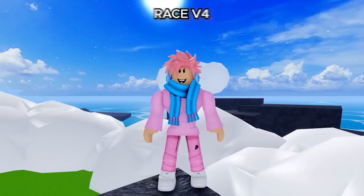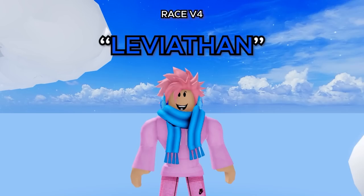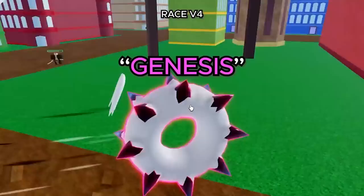Moving on to the V4 races. First is Berserker — it's actually in a special red color — and you get it by unlocking Human V4. Next is Thunderbolt by unlocking Rabbit V4. Then Leviathan, which is actually a type of fish, by unlocking Shark V4. Next is His Majesty by unlocking Angel V4. Then Nightwalker by unlocking Ghoul V4. And finally Genesis by unlocking Cyborg V4.